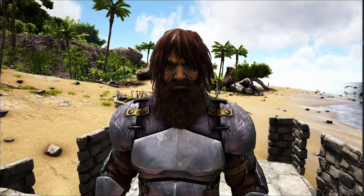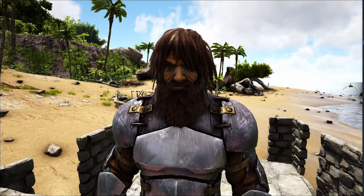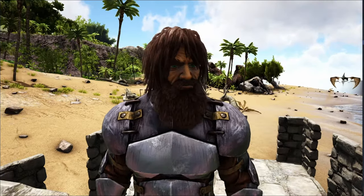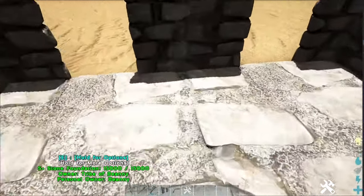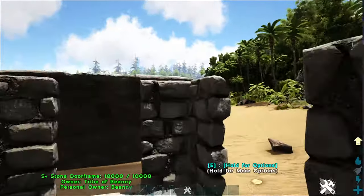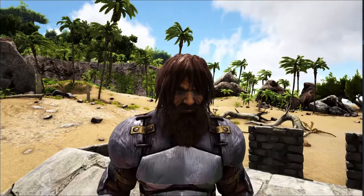The Morellatops is an early game dino that you can tame on Scorched Earth or Ragnarok in the desert biomes, because that guy carries all the water that you need. What you'll be needing for this tame is a trap like this — it is a 2x2 foundation with door hinges around the edge and a ramp for them to run up.